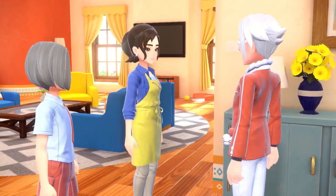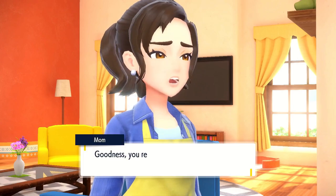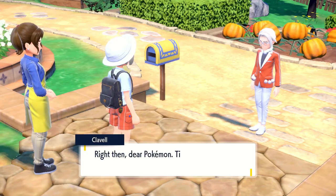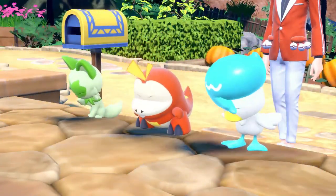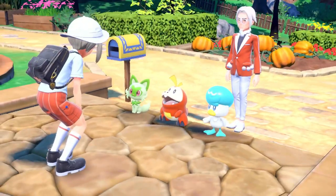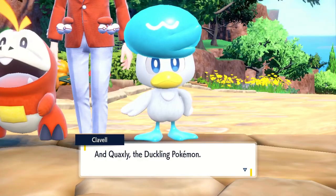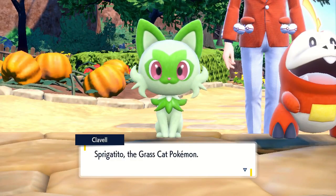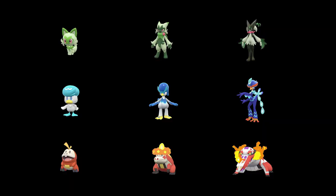The game starts as it normally would — we decide what we look like, we meet our mom, an old man shows up and has tea with her, and we spend a short walk and a cutscene with the 3 starter Pokemon before we finally get to pick one. Now for the first meaningful decision in the challenge: which starter do we pick? There's Quaxly the water type, Sprigatito the grass type, and Fuecoco the fire type.